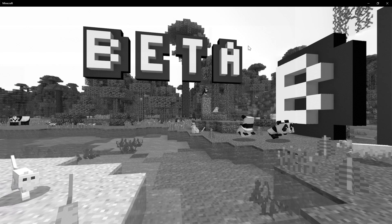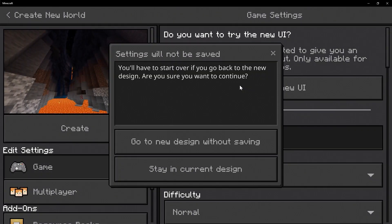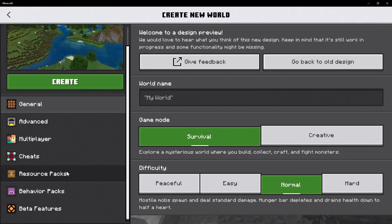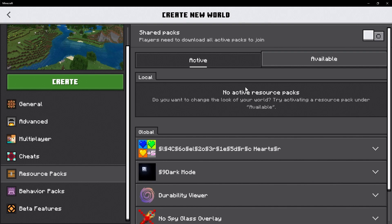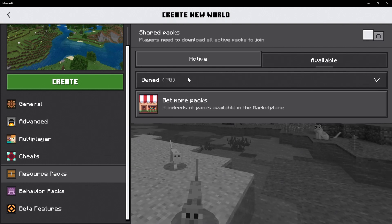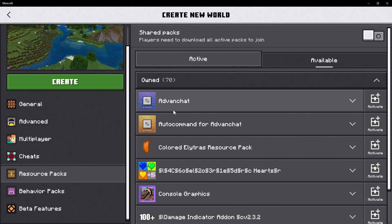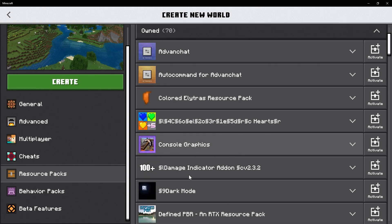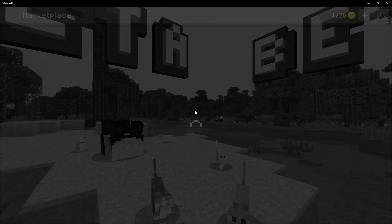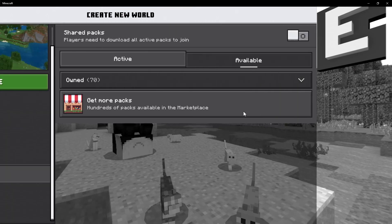A few weeks ago we got a brand new UI for the create world screen, and this week we got a new change for that. If I click on 'go to new design' and go down to resource packs, this is now available within the betas. It really looks so much better than what it does right now. Up here we have the active section and then we have the available section — basically any packs that you own will be put inside that section. If you click 'get more packs' it'll take you right back over to the marketplace.